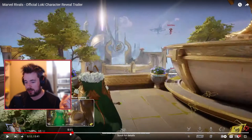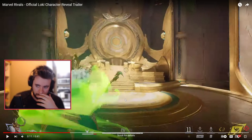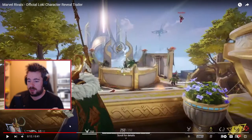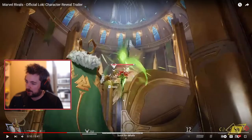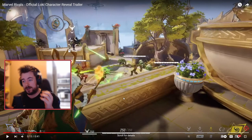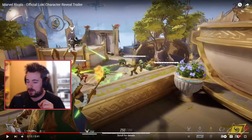I believe he just hit the alt ability there, where you can place out a decoy of your character — kind of like Mirage from Apex. You have the ability to alternate between the two, but you don't have to, which is actually pretty nice. That provides maybe a kind of additional support presence.